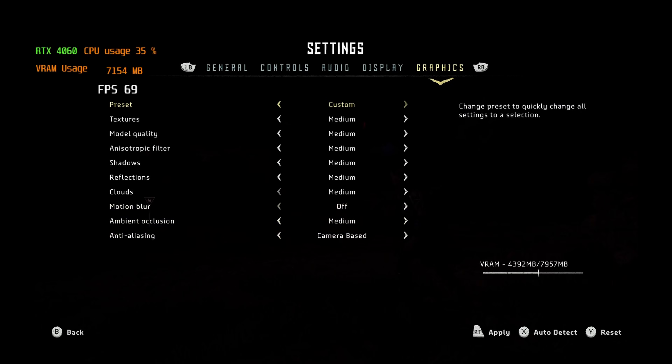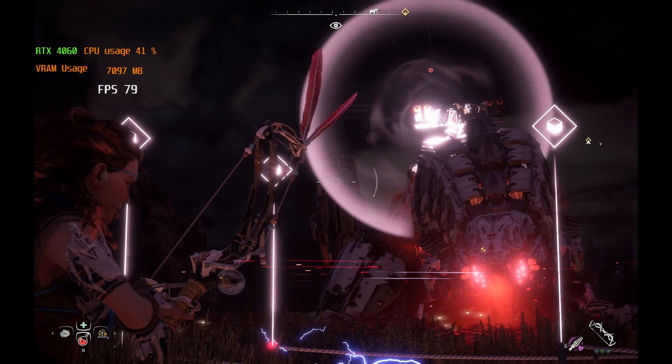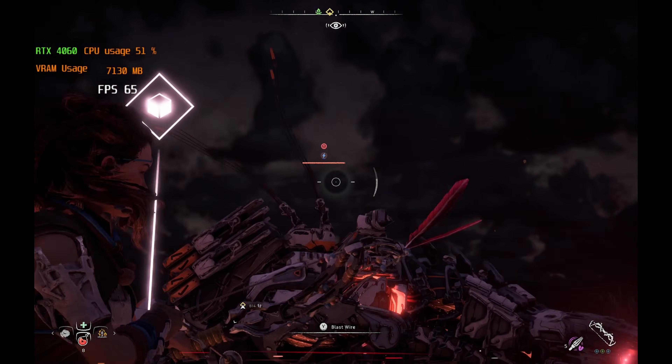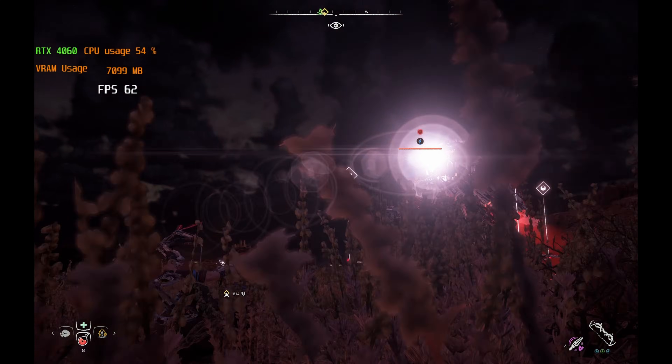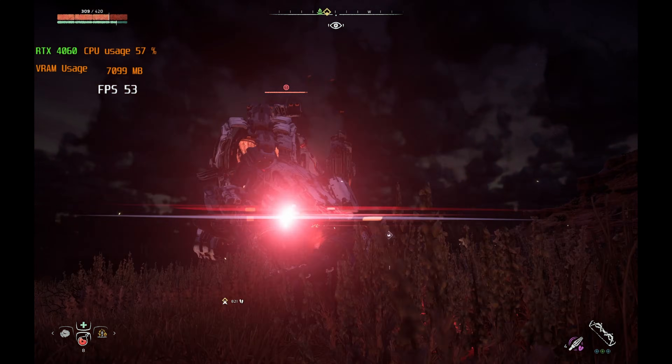First game here, we're going to look at Horizon Zero Dawn because it is an older game. Look at this game perform right now — just 60 FPS on average when we're in combat, roaming about 60 FPS. This is just rasterization.